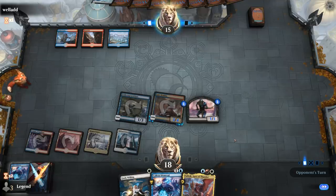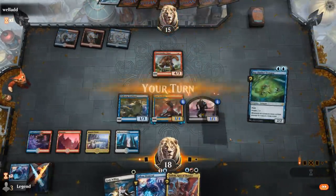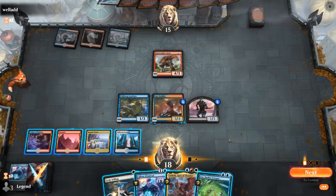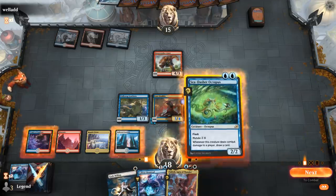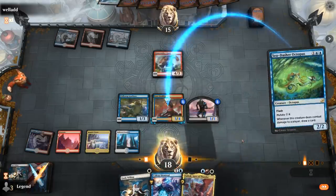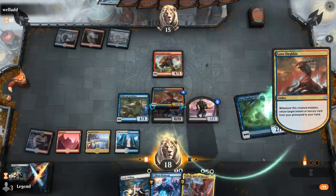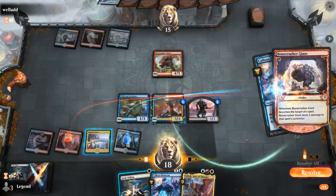Vadrok is looking pretty good too. Facing three Bonecrusher Giants. I've got a lot of options — if I mutate the Octopus on Dracus, get back Dismissal, cast Dismissal, and still keep up Gods Willing. Or if I mutate Vadrok I still keep up Gods Willing thanks to the Symbiote discount, but I don't get to draw the card from the Octopus trigger. Don't need double Gods Willing.